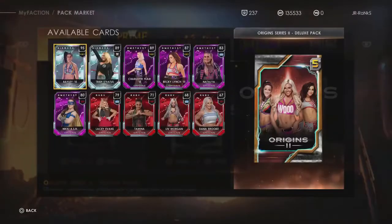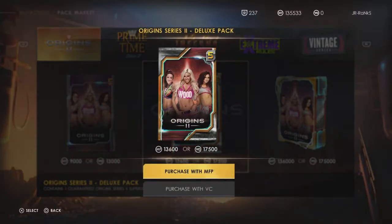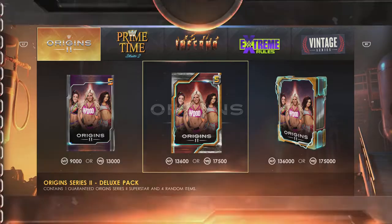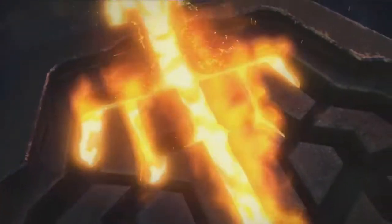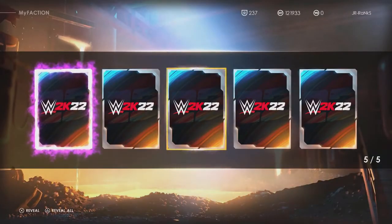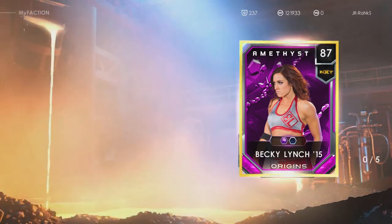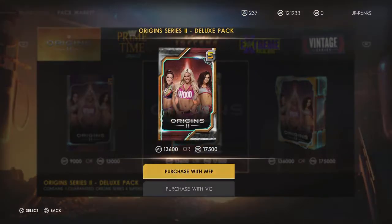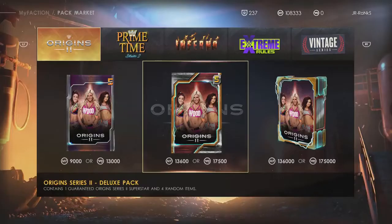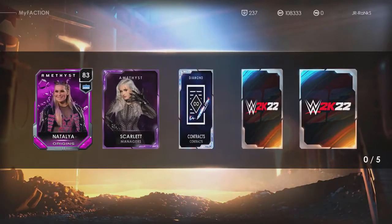The pack odds — whoa, superstar cards. The odds on this are actually very high. If I'm not mistaken, I saw a 100% chance for a superstar card. They didn't show the other variety details like they usually do. Right away we get an amethyst — this could be an evolvable card. That looks like Charlotte. And we get the Becky Lynch right away, which you can evolve. Great card, it's definitely gonna be better than the one I already have.